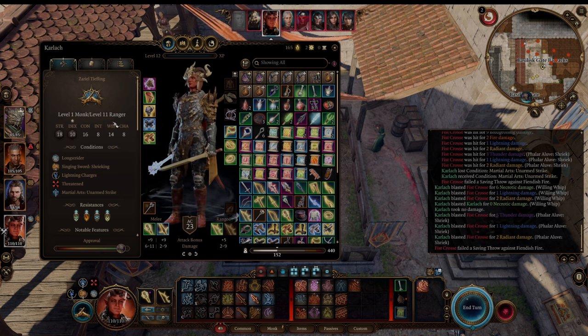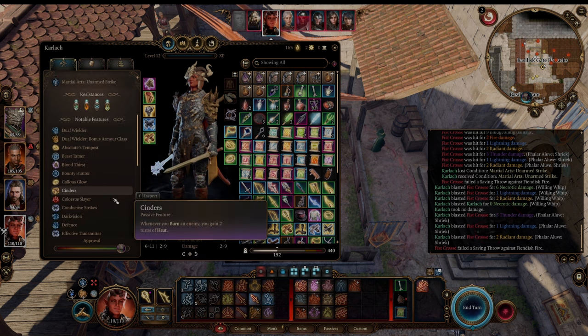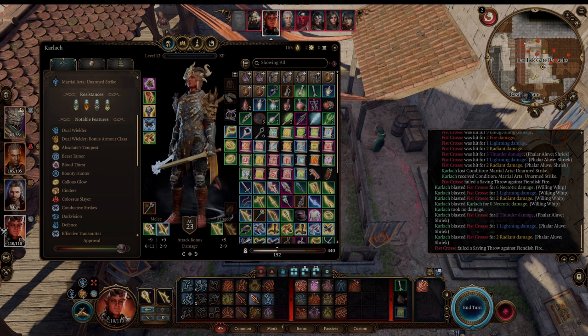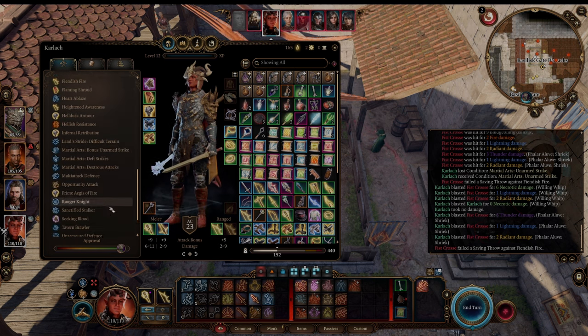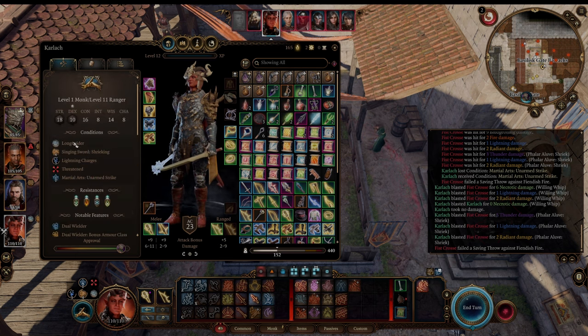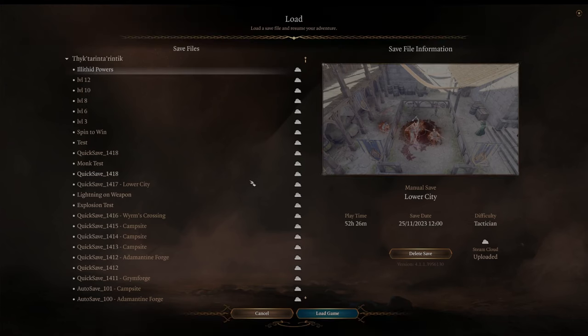I also respecced at some point once I started wearing the heavy armor to have 10 Dex and 14 Wisdom, making it a little harder to get Held Person. The first feat we took was Dual Wielder — that's how you wield these two weapons. The second feat is Tavern Brawler, so we can get up to 18 Strength, and our unarmed attacks do a little extra damage — about 4 extra per punch.